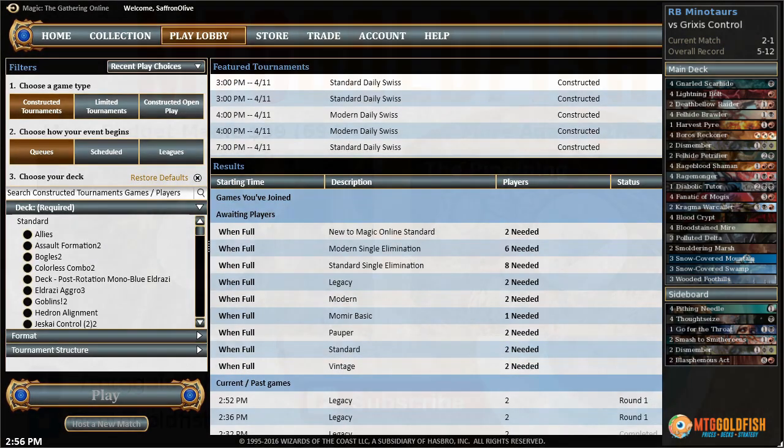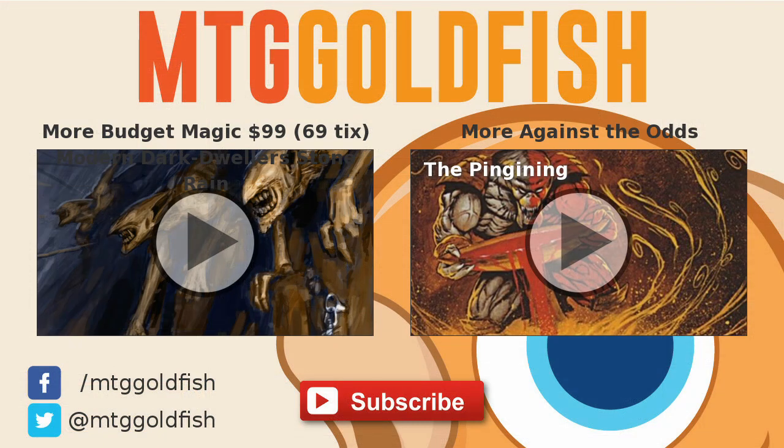So what did we learn this week? Two things: first off, Red-Black Minotaurs is not very good — that was predictable going into it and it holds true now. It is bad at pretty much every spot on the curve. The one-drops are bad and there's not enough of them; the two-drops are bad and there's not enough of them. There's a ton of three-drops and some of them are pretty good, but every good Minotaur is printed at three-drop. Boros Reckoner is the one card in our deck I think is legitimately good.